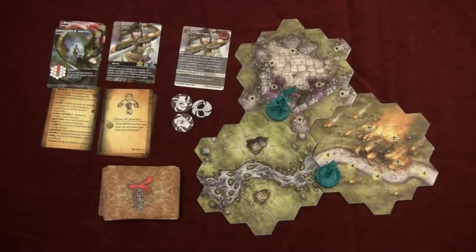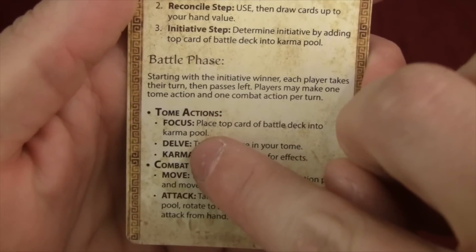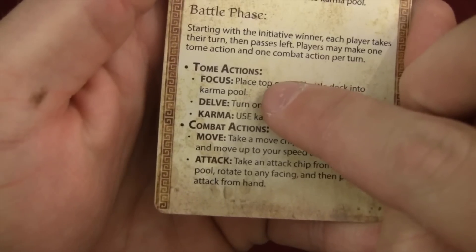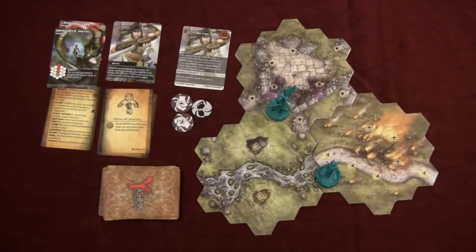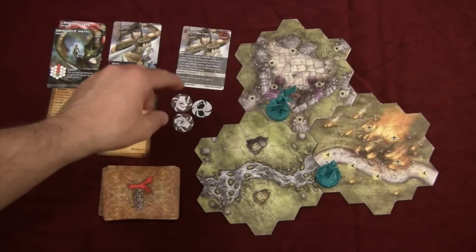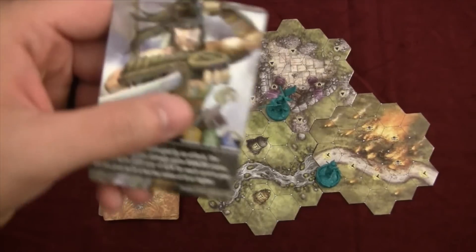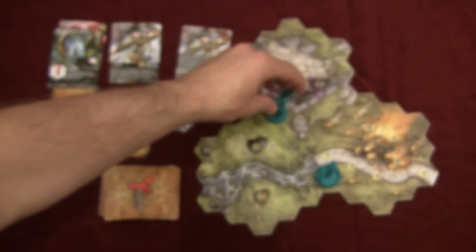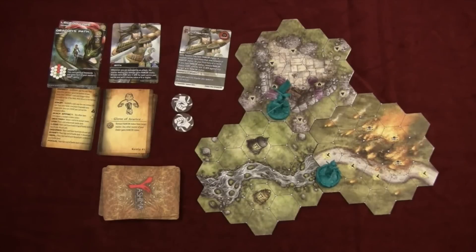During your turn you have two options: a tome action where you pick one of three options, and a combat action where you do a move or attack — in either order. If you choose a move action you take a move token from the pool and move your speed value. In Kenta's case that's 3 spaces — just adjacent spaces. Let's talk about some terrain features on the board.